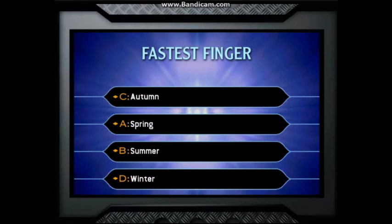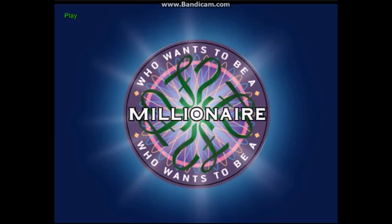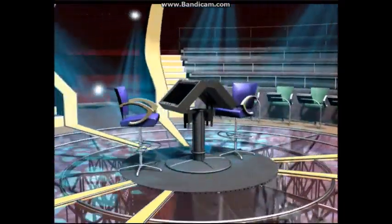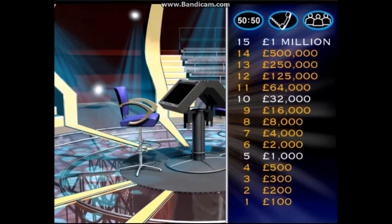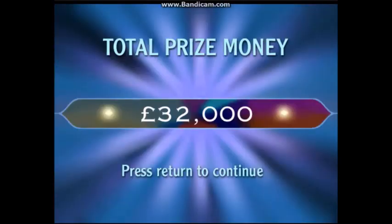If you're quickest to buzz when the correct order is showing, you'll be in the hot seat. Once you're in the hot seat, you're going to try and answer 15 questions correctly to win a million pounds. As you give me the right answer to each question, you'll win the virtual pound value of that question and move on to the next level. Now there are two milestone levels, at a thousand pounds and thirty-two thousand pounds. Reach these and you're guaranteed to leave with that amount, even if you give me a wrong answer.